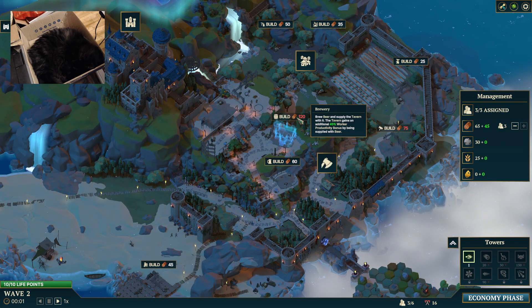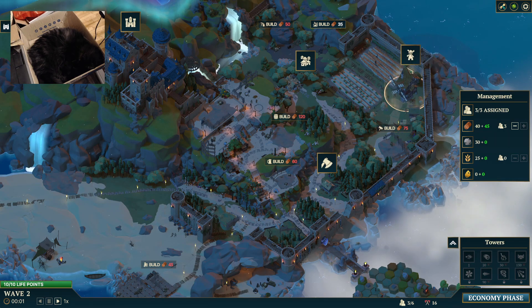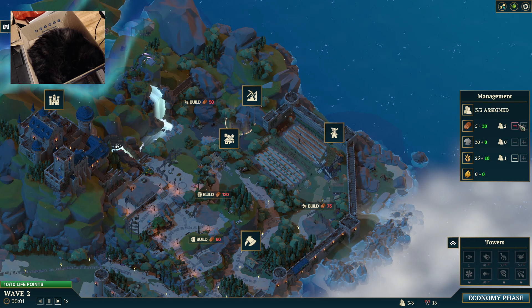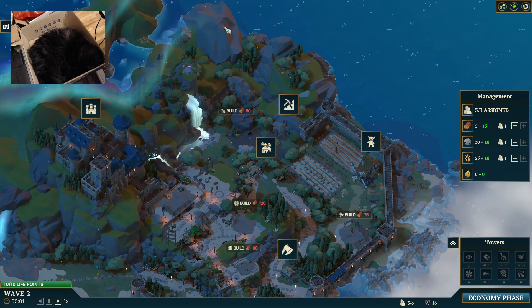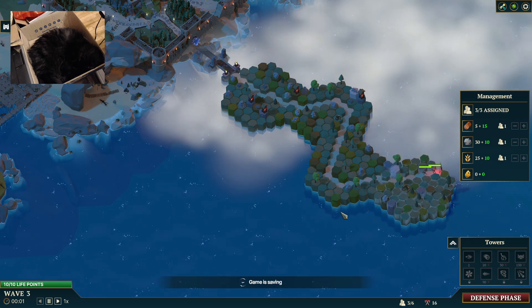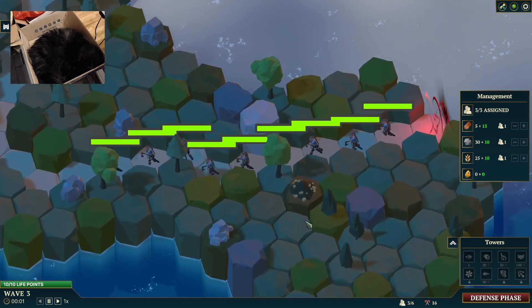Tavern. Tavern — broker productivity. Your wheat and stone — one on each. Beautiful, let's go. What's that? Looks like a mineable spot.